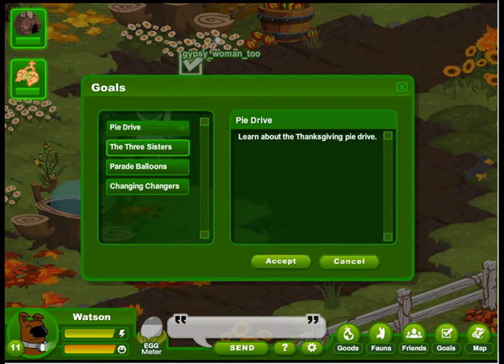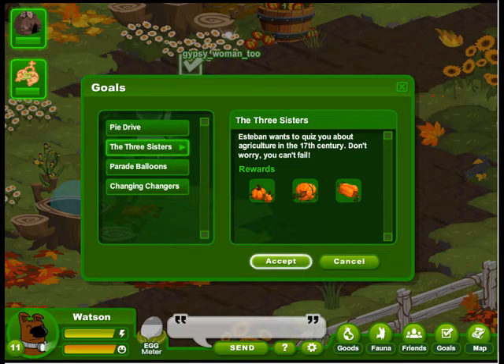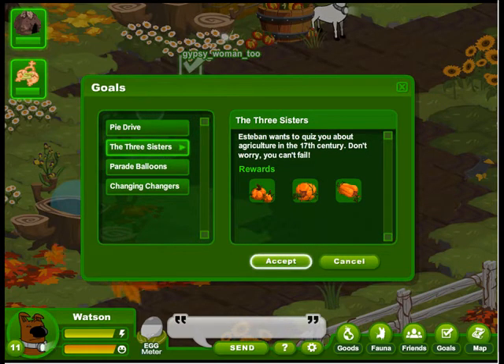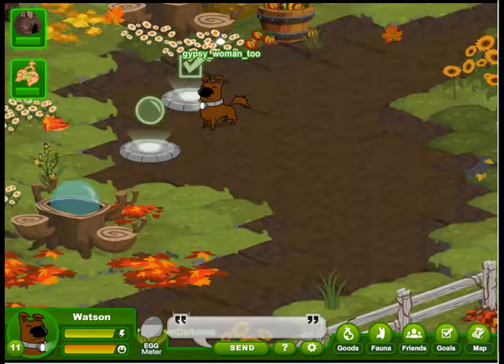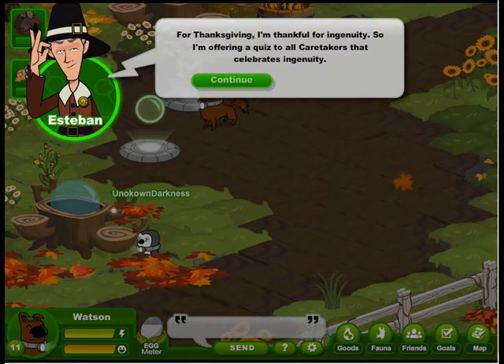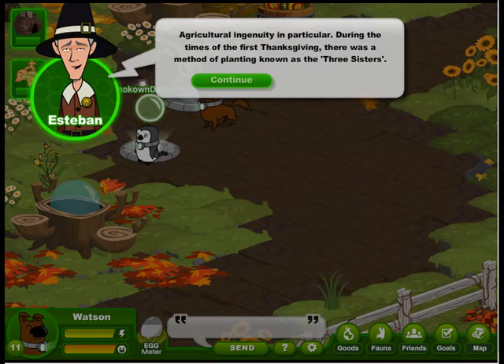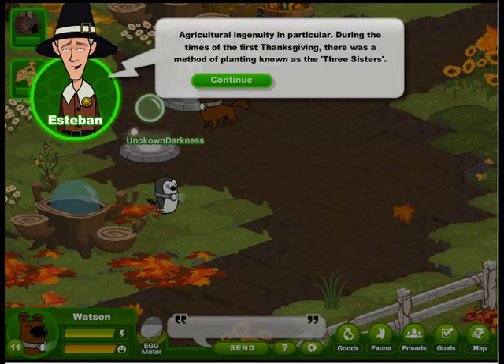We'll start with the Three Sisters. Esteban has a quiz for us — this is just a one-time goal. For Thanksgiving, he says: I'm thankful for ingenuity, so I'm offering a quiz to all caretakers — agricultural ingenuity in particular.